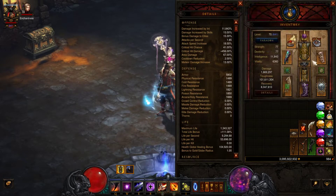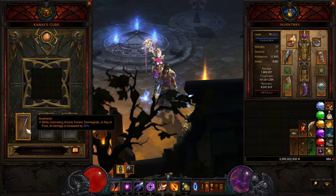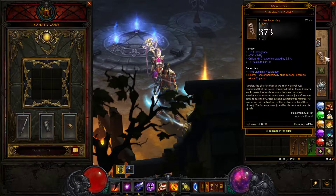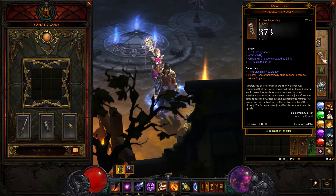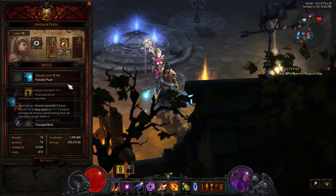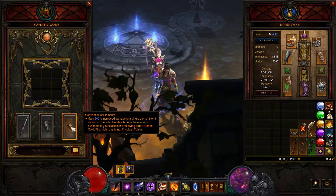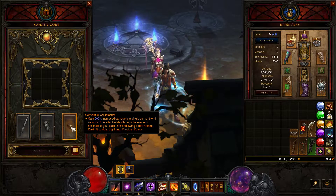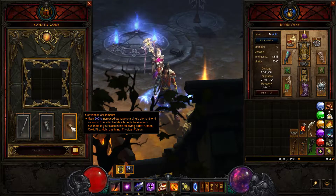For Kanai's Cube: for my weapon I'm using Death Wish for the 35% damage increase while channeling Disintegrate. For my armor I'm using Strong Arm Bracers for the 30% damage increase when Energy Twister pulls — note this doesn't work with elites or bosses, though the Enchantress's Forceful Push can knock back elites, which does trigger that bonus. Finally, Convention of Elements is a huge damage increase — Disintegrate gets over a billion per tick on arcane, and Meteor gets over five billion on lightning.